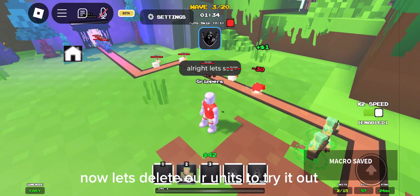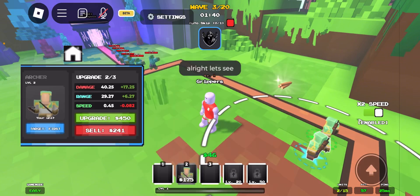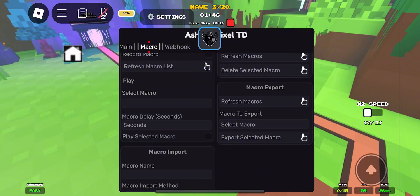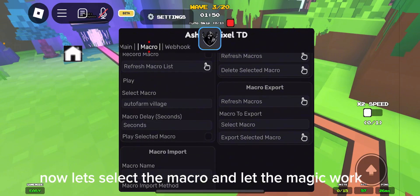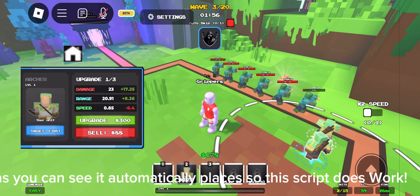Now let's delete our units to try it out. As you can see it's saved. Now let's select the macro and let the magic work. As you can see it automatically places, so this script does work.